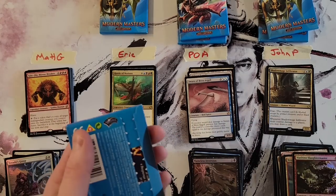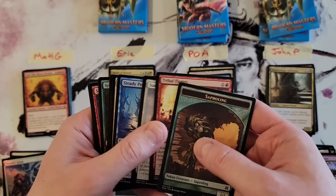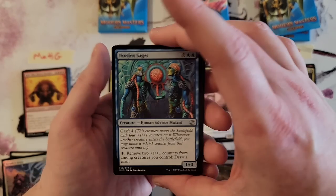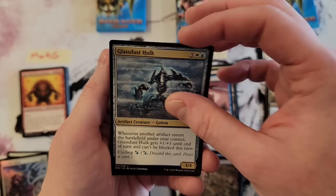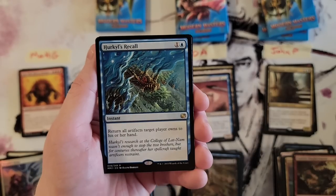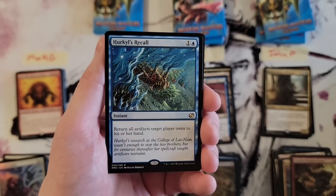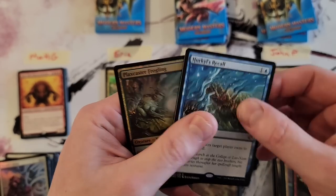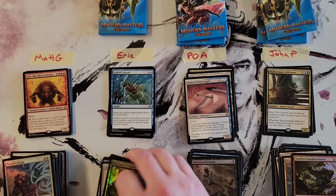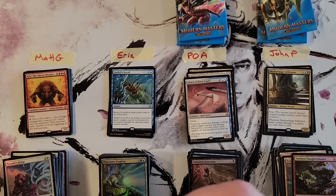Eric's last two — let's find two more mythics! Bulwark's Crusher, the Sages, the Hulk, Etched Oracle — that's the guy I was thinking of. Helix Recall — that's actually a really strong card, artifact hate at its finest. And a Plaxcaster Frogling foil. Last pack Eric — it's an instant, it's just amazing.